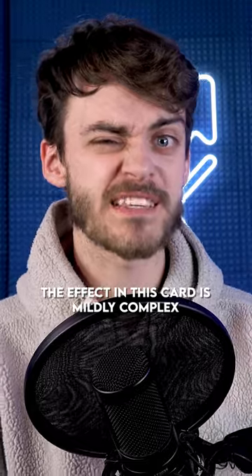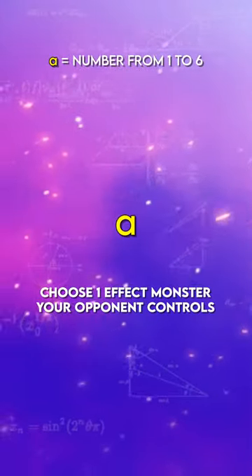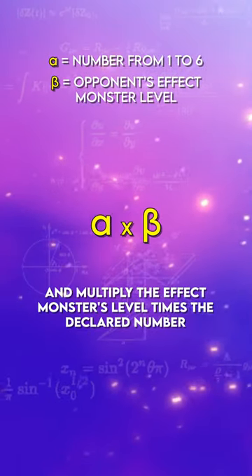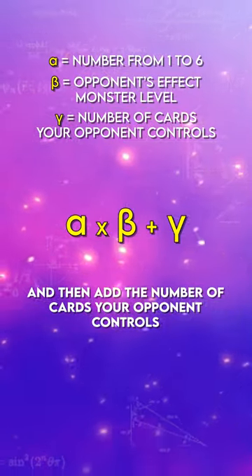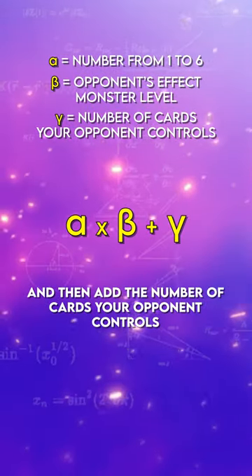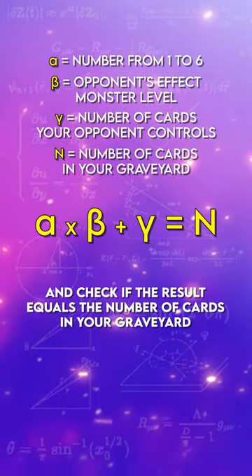The effect of this card is mildly complex and reads as follows. During the battle phase, declare a whole number from 1 to 6, choose one effect monster your opponent controls, and multiply the effect monster's level times the declared number, then add the number of cards your opponent controls and check if the result equals the number of cards in your graveyard.